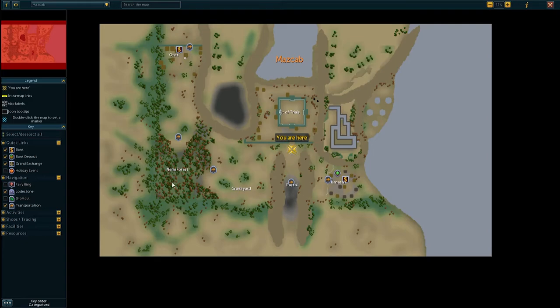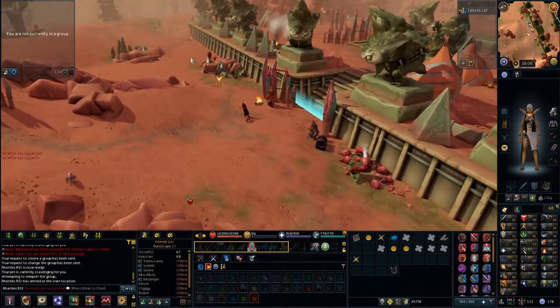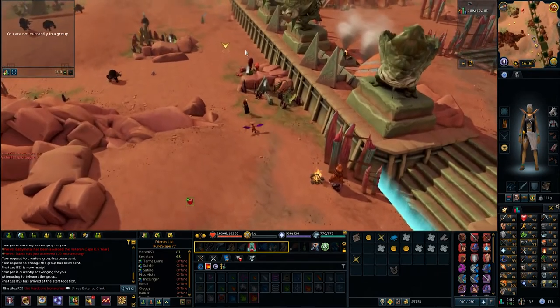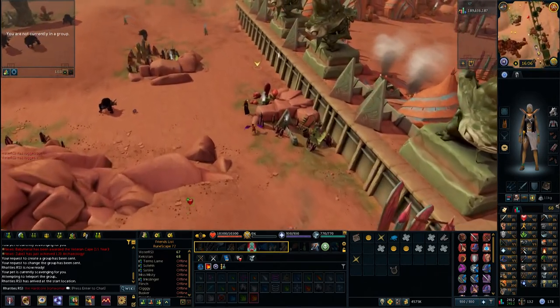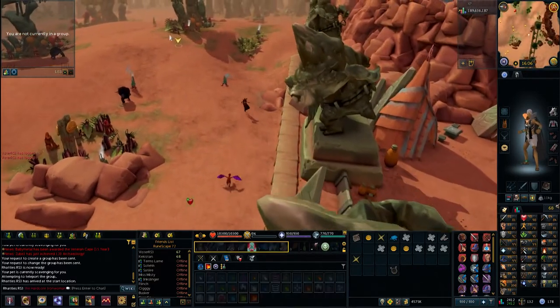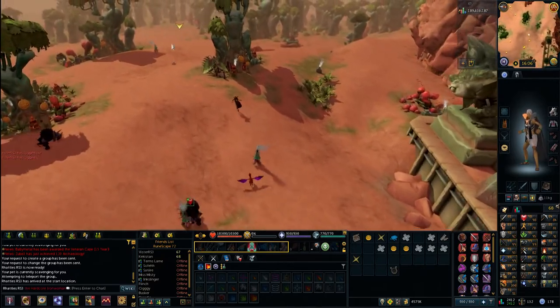Now you're at Mazcab. Nemi Forest is over on the left-hand side, accessed through the portal there. Run west and avoid the routes — I'm not sure if they're aggressive but I always go around to the north. It doesn't take any time at all; give yourself a little dive and run all the way over to access the start of the minigame.